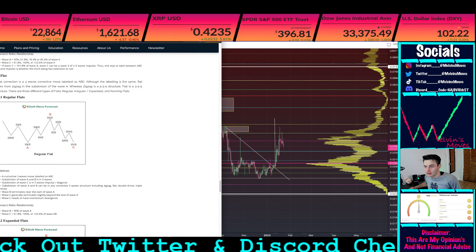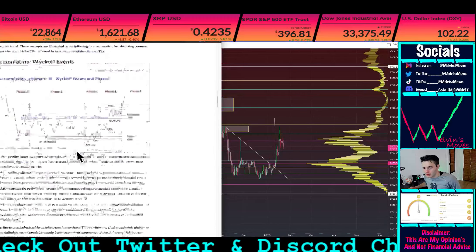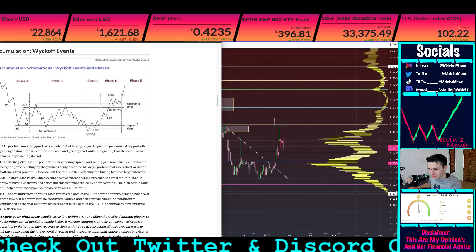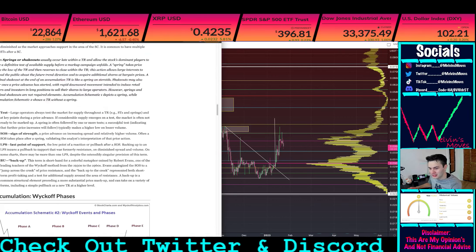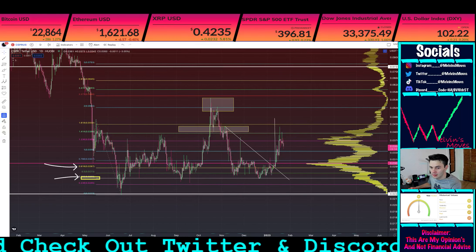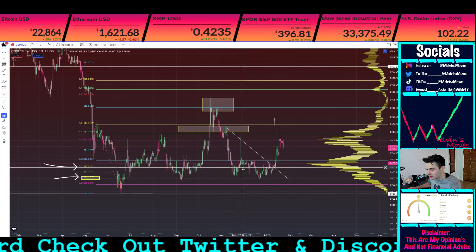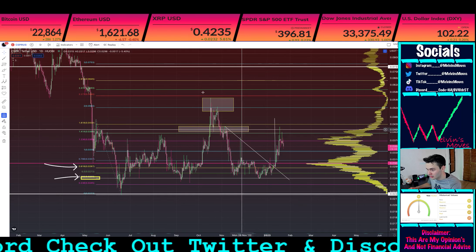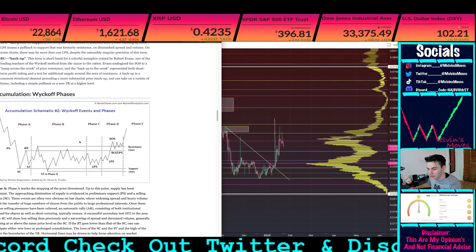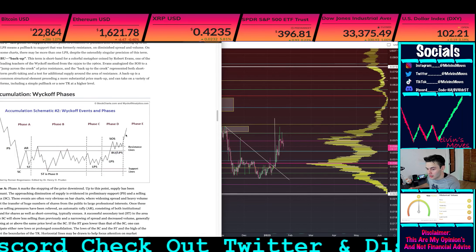As you can see, this is a schematic, but we look beyond the schematic when referring to Wyckoff. We have to assess several things — it's not just blindly following what the schematic shows. This is schematic two, without a spring. Essentially, where we would be in my opinion is in this portion right here — after the whole FTX debacle, where we topped in October. That would make me think we were in Phase C, where the last point of supply or support is, and that we are getting ready to essentially move up — entering Phase D, where our sign of strength was.